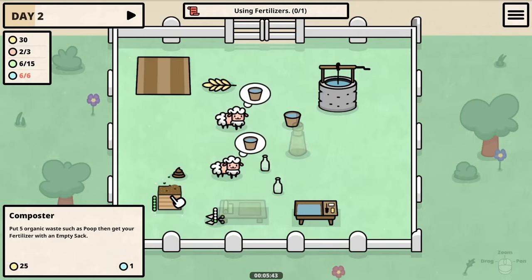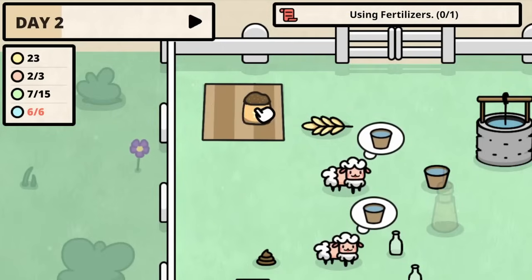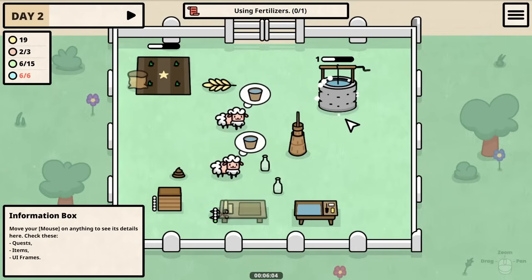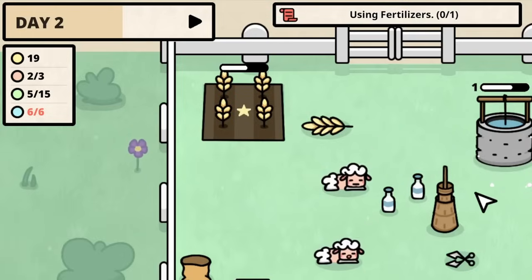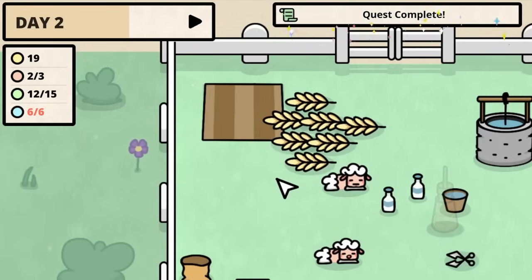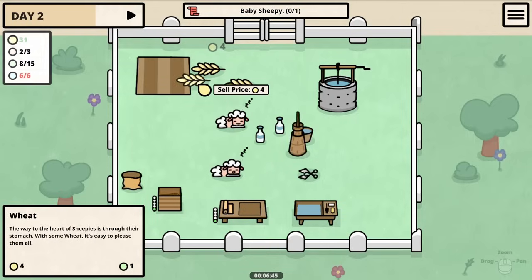Now we need an empty sack to put the fertilizer in. Now that we have this we can put it to our field, so when we plant wheat seeds next we can also probably fulfill the rest of the needs of the sheep. Now when the wheat is harvested fully we're going to be getting so much more wheat out of this — very good. So we can sell all of these but two of them.